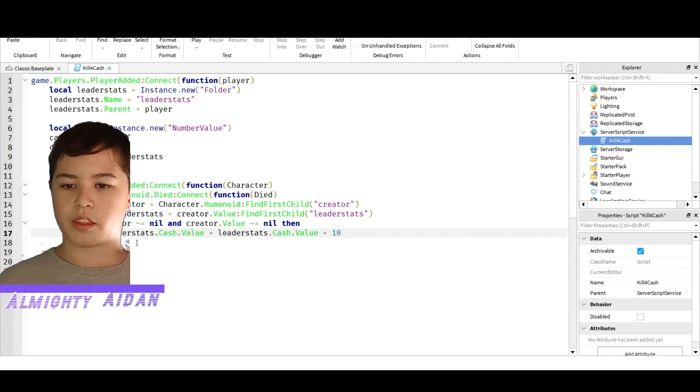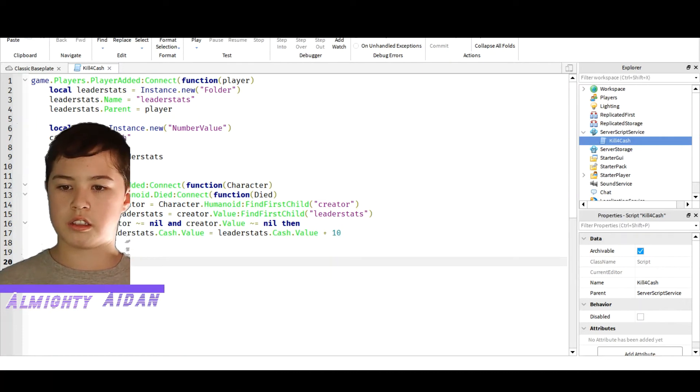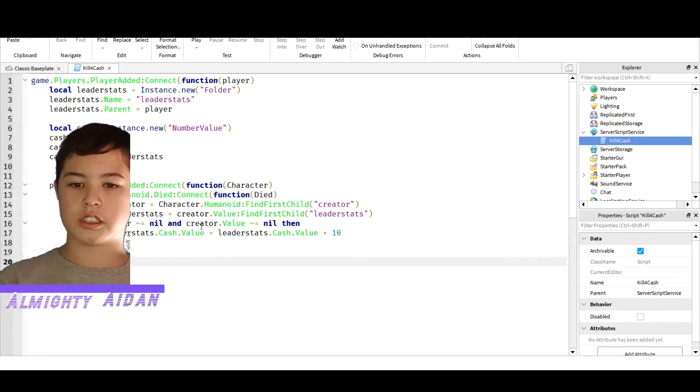Now this part right here with the leaderstats — basically this is saying that once a player dies, it goes to leaderstats and gives you plus 10 cash.